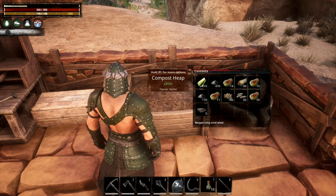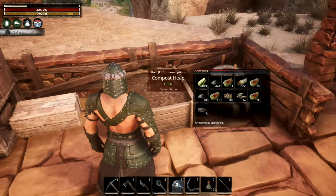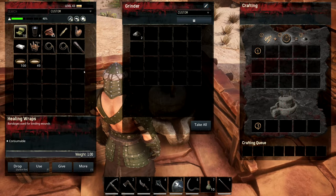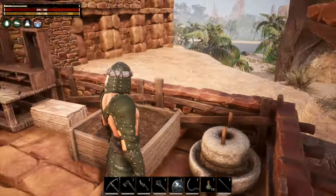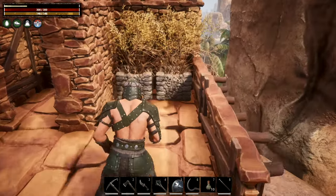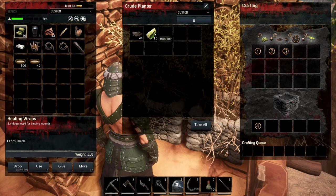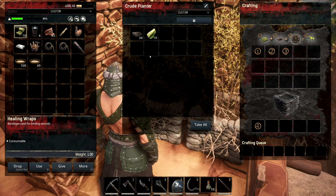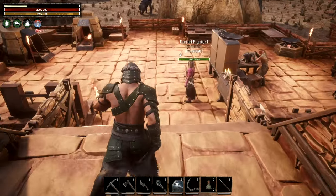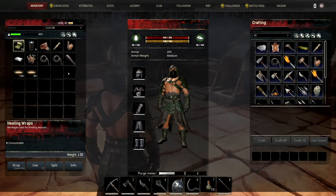I've got the compost heap going making compost. I also got the grinder - all those horns and fangs and stuff that I don't need get turned into bone meal, which gets turned into compost. Got a couple of planters up here and I ran out of aloe seeds so right now they're just growing plant fiber. I need to get some more aloe seeds.